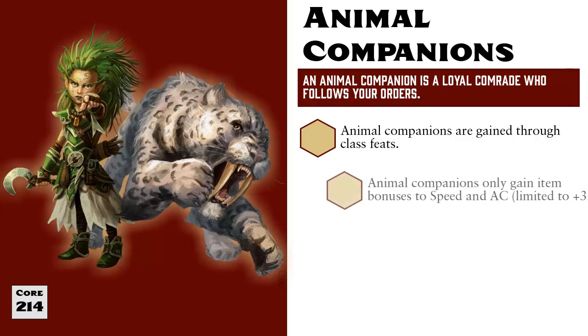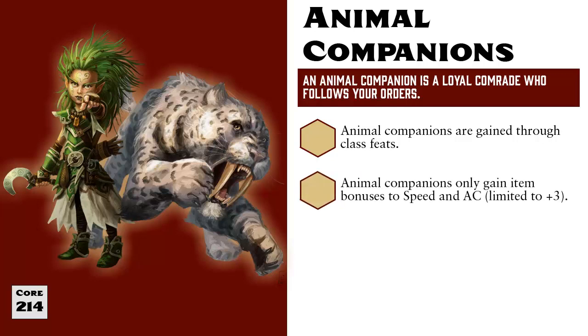Also, Animal Companions may only receive the benefits of item bonuses that modify their speed or armor class. There is nothing stopping you from dressing your Ape Companion with magical arm bands, a cloak, and a necklace, but the only bonuses they'll receive are those that boost their speed or armor class. And item bonuses to armor class are capped at a maximum of plus 3 for Animal Companions.